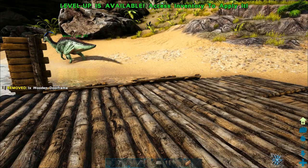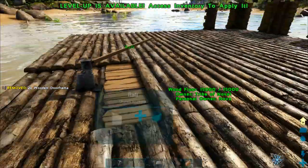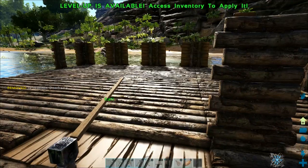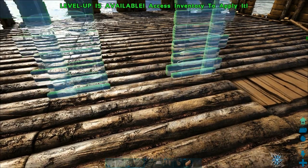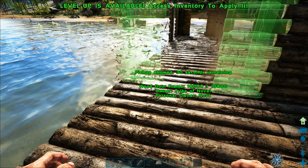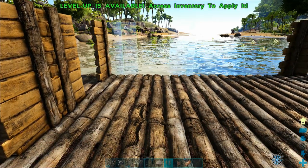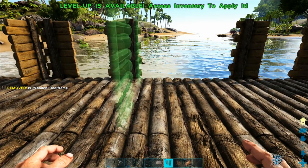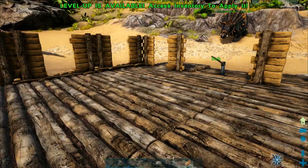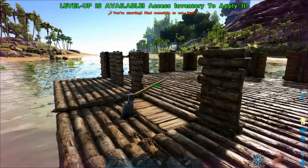I'll give you a quick disclaimer: if you're going to build a raft and especially a full base on a raft, there are some dangers. We can replace all of these foundations with stone and this raft will be almost completely impervious — it's a great way to live. But the one thing you really have to watch out for is whales. There's a dinosaur called a Basilosaurus, basically a giant whale, and they usually live in deeper waters. If they see a raft anywhere within their range of sight they will come straight for it and start attacking.